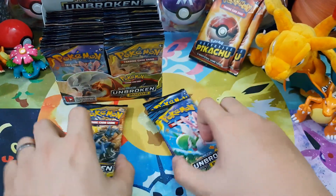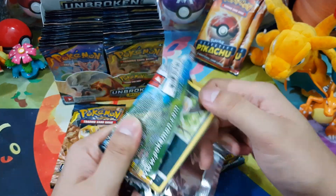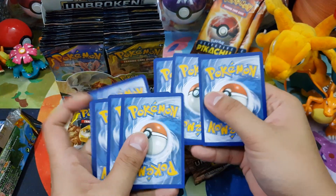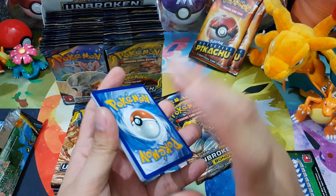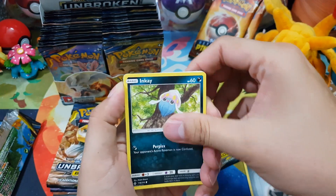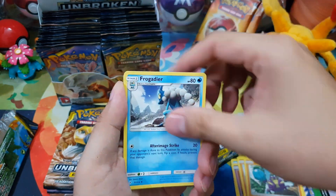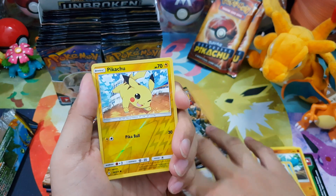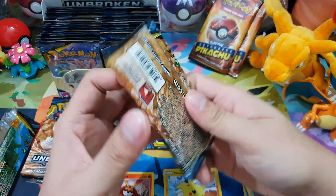I don't have to introduce you guys to the artwork of each booster pack. I'm still hoping to pull one of the Reshiram and Charizard Tag Team GX. So the first pack: we got a Metal Energy, Inkay, Tentacool, Drowzee, Cubone, Crabrawler, Frogadier, Welder — this is a nice card. And we got Lairon and Pikachu as our Reverse Holo. And our rare is a Diancie. So we got a good trainer card, Welder.